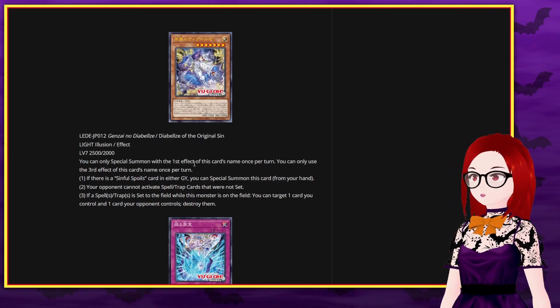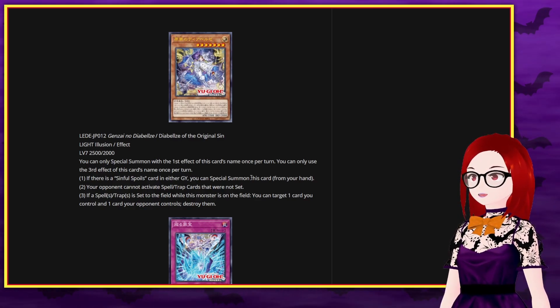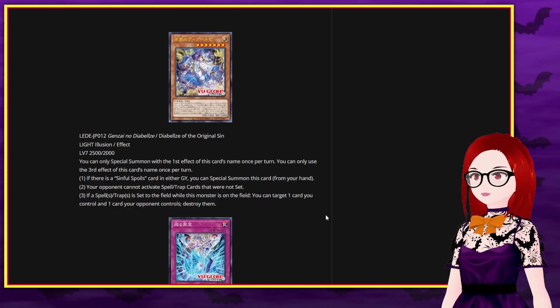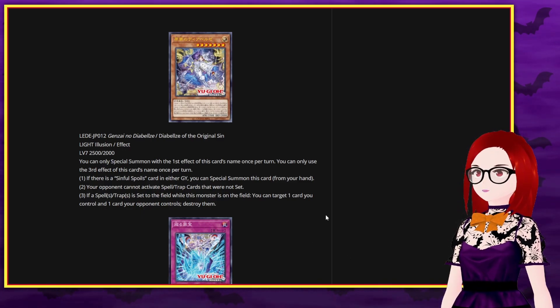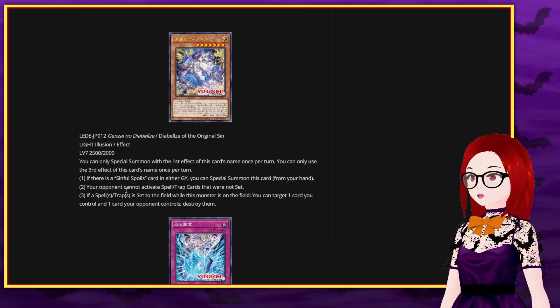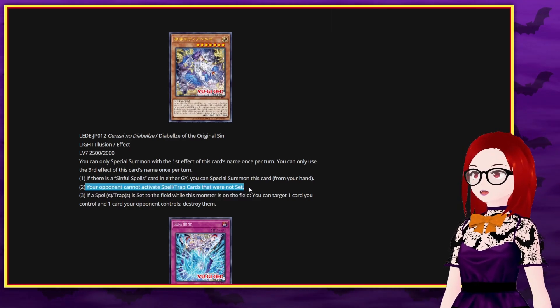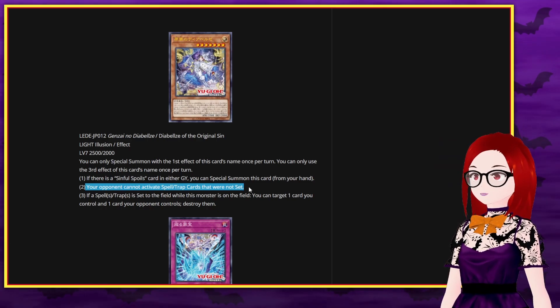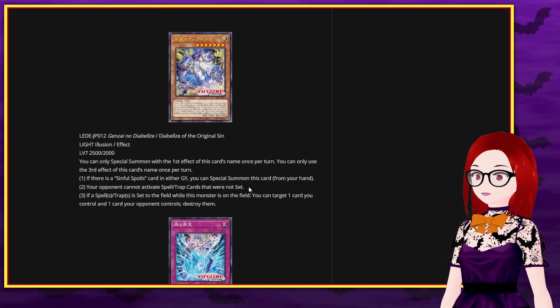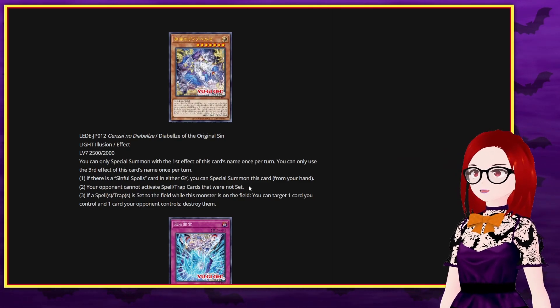You can only Special Summon one with the first effect once per turn, and you use the third effect once per turn. If there's a Sinful Spoils card in either graveyard, you can Special Summon this card from your hand — that's pretty good because you're probably going to have a Sinful Spoils card, whether it be Wanted or Original Sinful Spoils Snake-Eye. Then your opponent cannot activate spell or trap cards that were not set — this is a big one. No Impermanence, no spells unless they are set first.